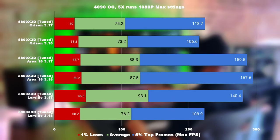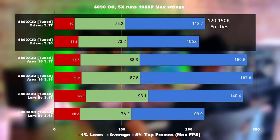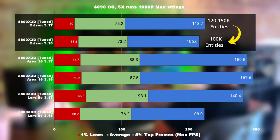Let's begin with the 5800X3D. Looking at the performance between 3.17 and 3.18 in Orison, we can actually see an improvement on the 1% low. Meanwhile, the average and the average 5% highs are arguably within marginal error or a little bit regressed. The reason why we're seeing better performance on the 1% low could be due to the render thread performance improvement. However, one thing I've noticed is that the number of entities actually reduced from ranging between 150,000 and 120,000 on 3.17, all the way down to 100,000. This performance benefit on the 1% low can be an indication more of the entity improvements rather than the render thread.